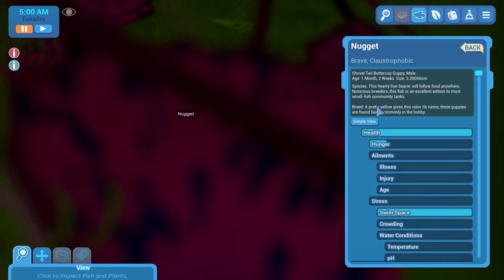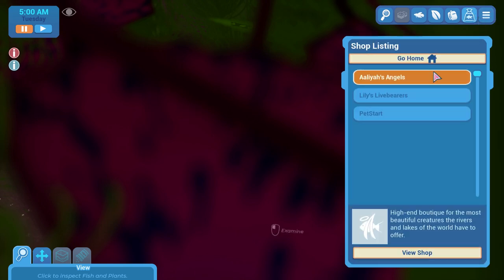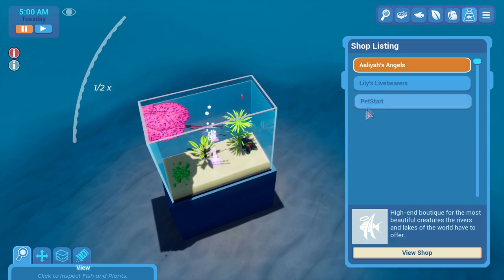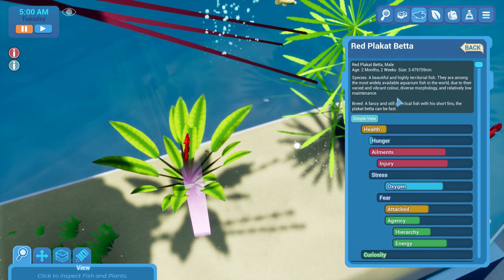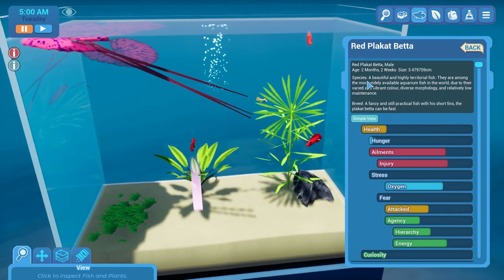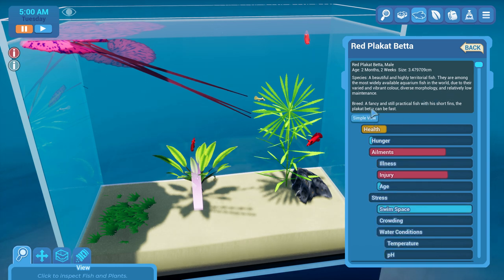Species: this hearty liver will follow food anywhere — notorious breed. This fish is excellent in addition to most small fish communities. Red black hat: these fish are beautiful and really territorial. They are among the most widely available aquarium fish in the world due to their variety, vibrant color, diverse morphology, and relatively low maintenance.